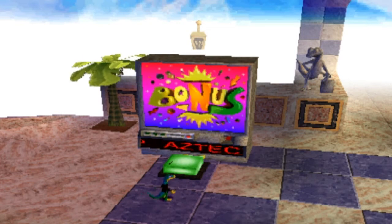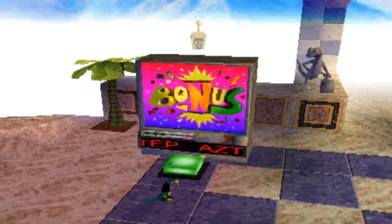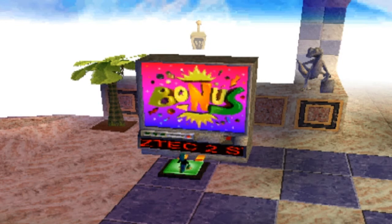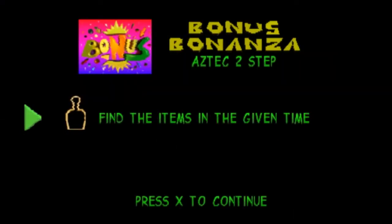Hey guys, it's me, it's Laobanacute93, and yes we are in this part. We're going to be going into the bonus level called Aztec Two Step. Now we're going to enter it and there's only one thing we're going to be getting — this is the gold remote, and we have to find the items in the given time.